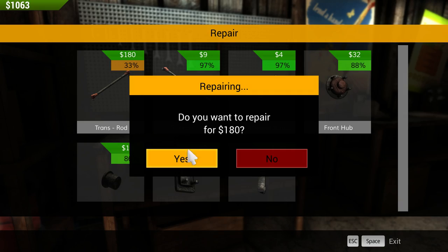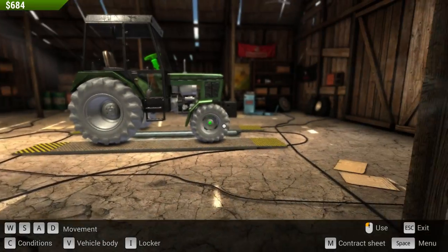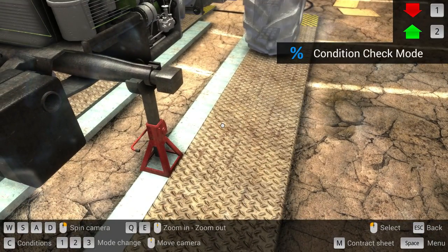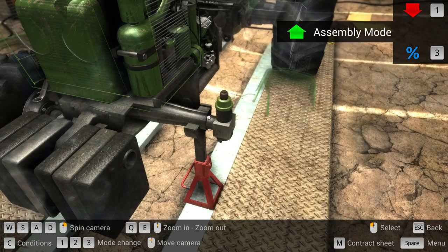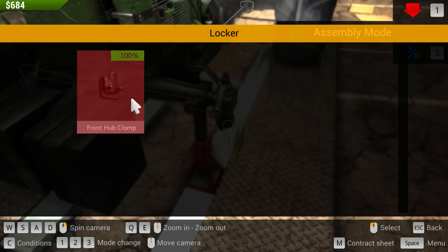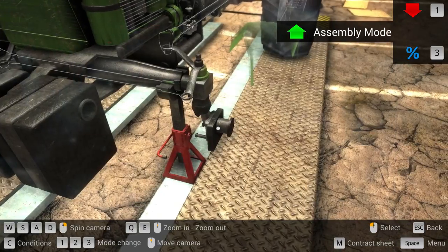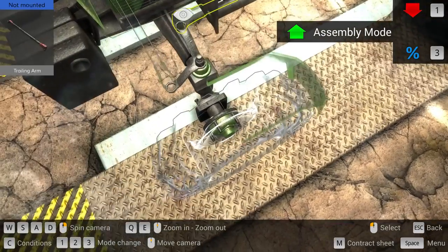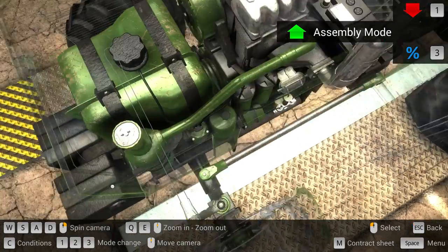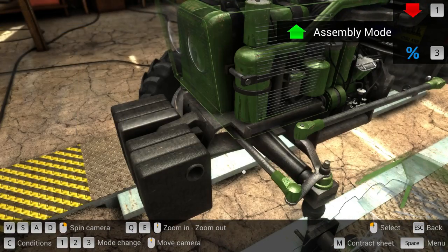Yeah, so we've got 180 there, 199 there. Go back into assembly mode. The one thing I still have yet to find are the mysterious books that somehow increase the amount of money that you get. I see the manuals over on the table, but there's no buy options or anything like that. Maybe I have to get up to a certain level before I can buy those.